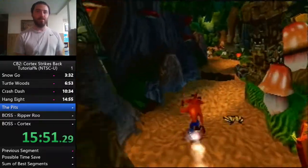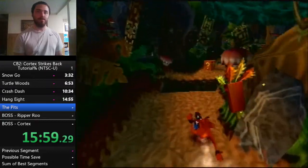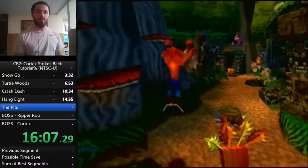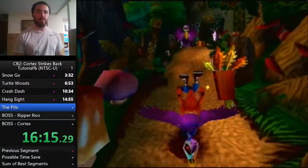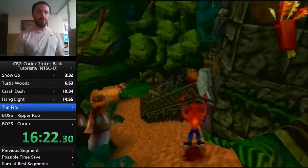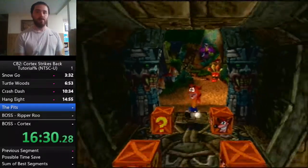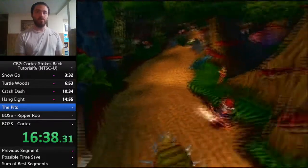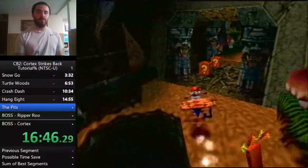We come to a split path — start by going down one way to break two boxes, then backtrack and go back. Down this path you have the crystal and a wireframe box. Once you get the crystal, backtrack down the other split — these four boxes would normally be wireframe, just slide spin down through them. Hit the checkpoint, go back, break the other two boxes.